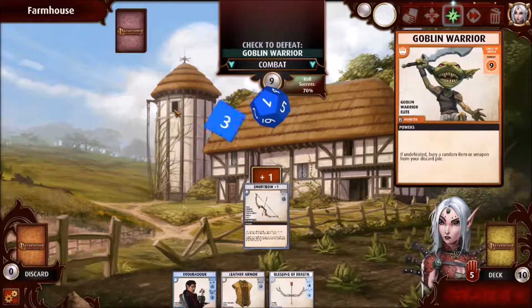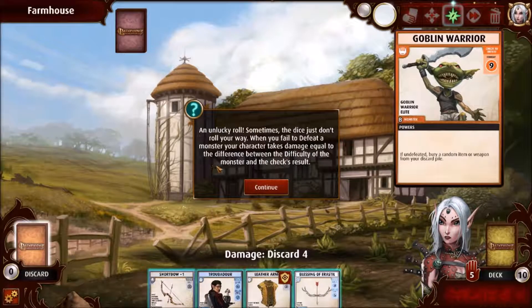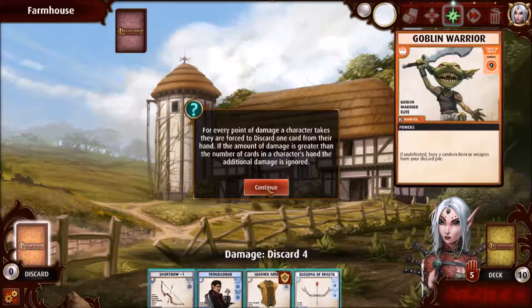Let's do the shortbow reveal, and we're going to roll. An unlucky roll — sometimes the dice just don't roll your way. When you fail to defeat a monster, your character takes damage equal to the difference between the difficulty of the monster and the check's result. For every point of damage a character takes, they are forced to discard one card from their hand if the amount of damage is greater than the number of hands — damage is ignored.